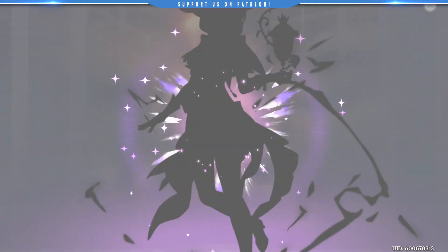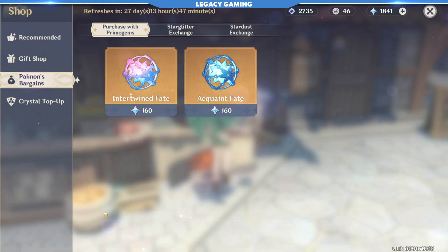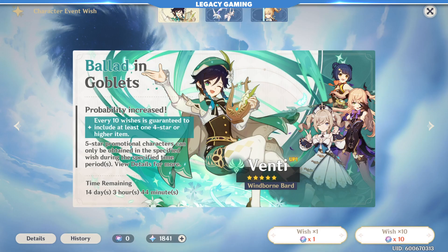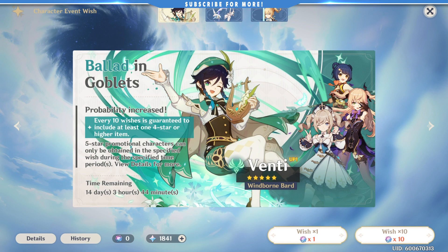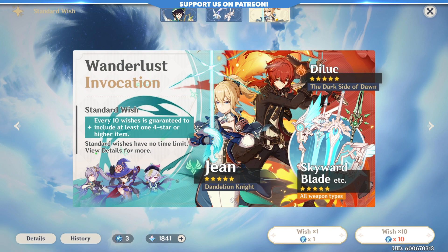In order to have access to a variety of elemental options, you are inevitably going to head into the wish section to roll for a few new characters. If you are at all confused with the difference between intertwined fates and acquaint fates, just know this: intertwined fates are almost always better to stock up on, because they are specifically used for the limited time banners — the ones that are usually promotional, with better odds at certain characters and items. The acquaint fates, on the other hand, are typically for the basic banners with a larger loot pool, and little to nothing special about them.